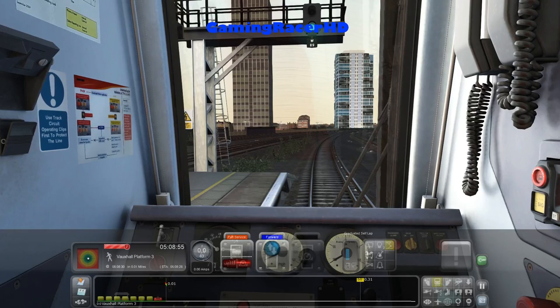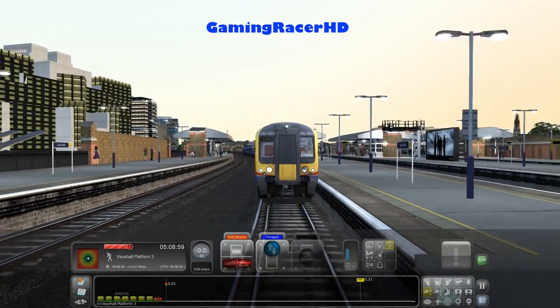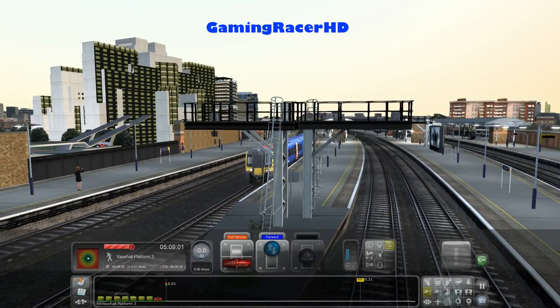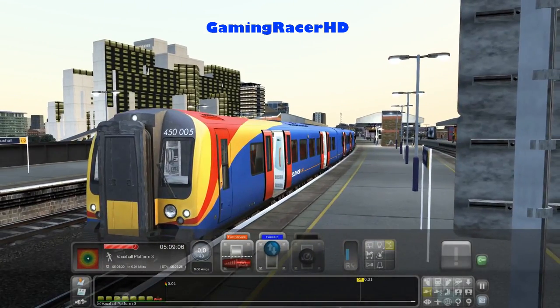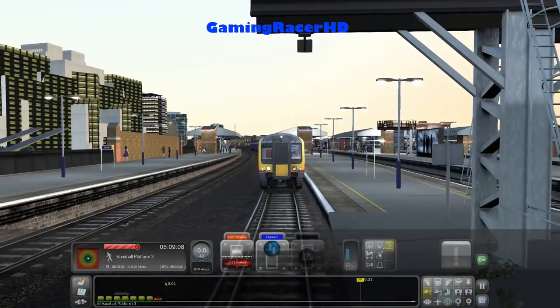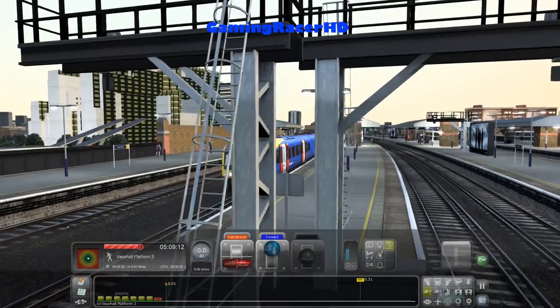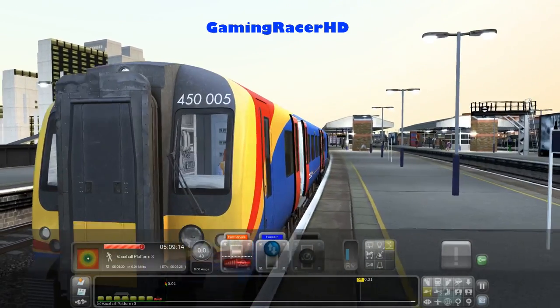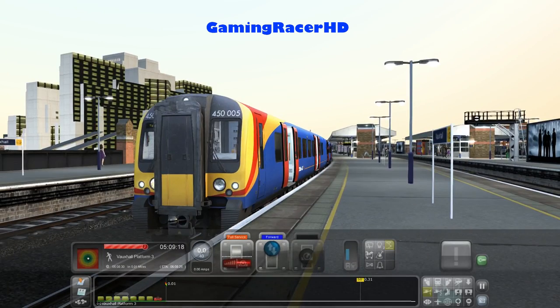Normally on the London to Reading Line I believe all 450s are being replaced by Class 458s. I know a while ago I did travel on a 450 between Clapham Junction and Twickenham, but now I only see 458s so I'm guessing 450s don't run on the line anymore and have been replaced by 458s. Unfortunately the 458 isn't in the game, so it's using a Class 450 instead, which is absolutely fine.